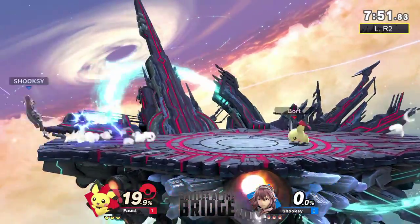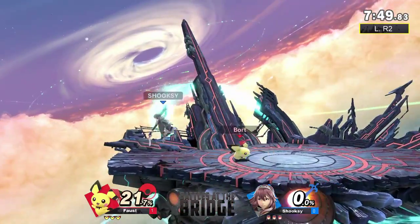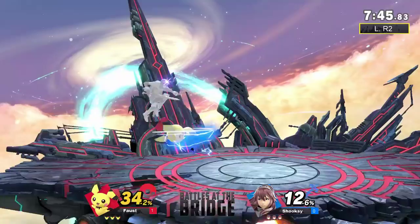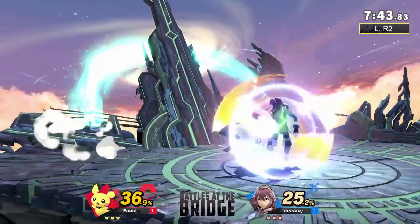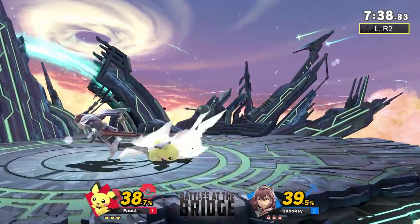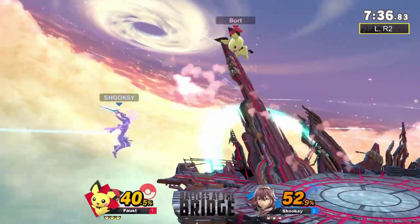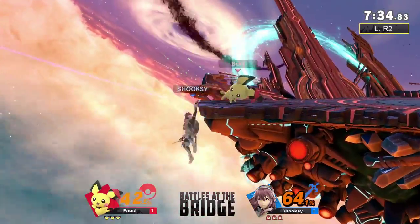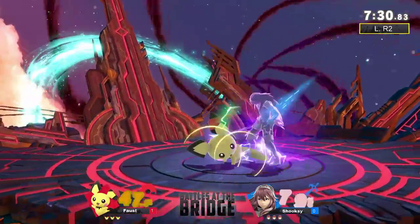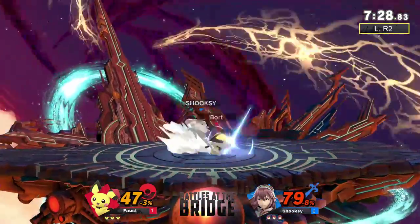We're seeing the switch to Pichu after the switch to Lucina from Shukzi — or no, I guess before. Yeah, I suppose that makes sense. I don't know how Inkling does against Pichu — I would say it's probably bad since Shukzi switched, but I doubt his matchup knowledge. F-tilt is no longer a kill move, well it is, but not nearly as potent.